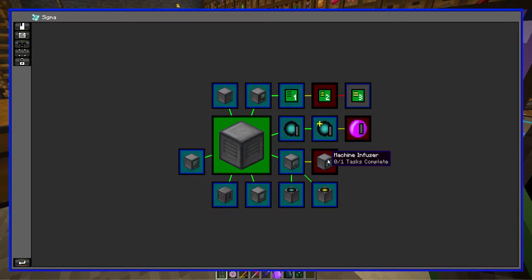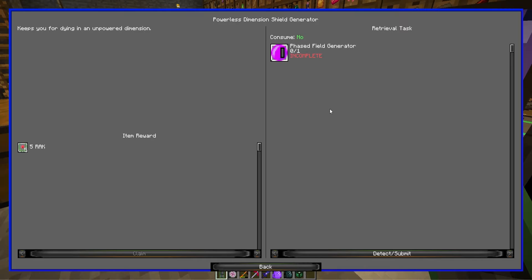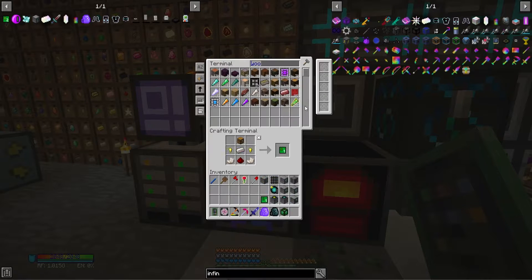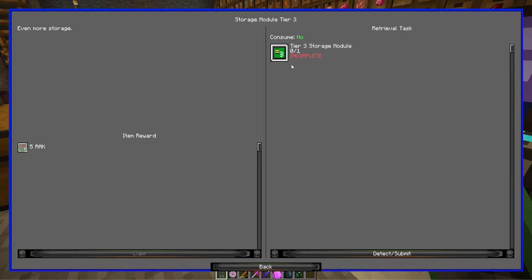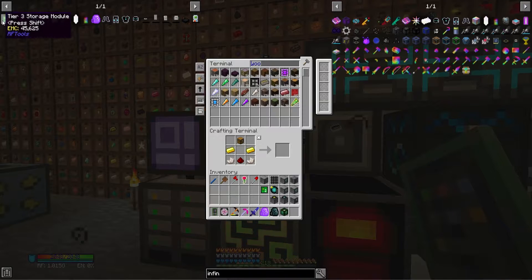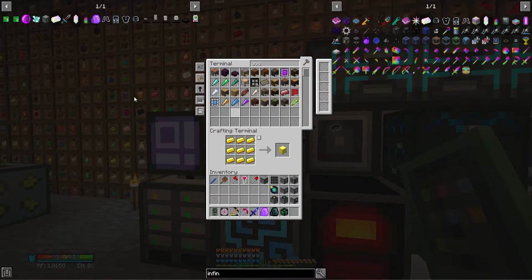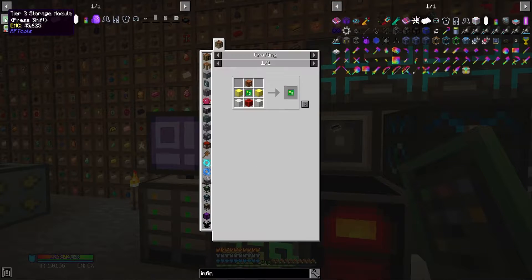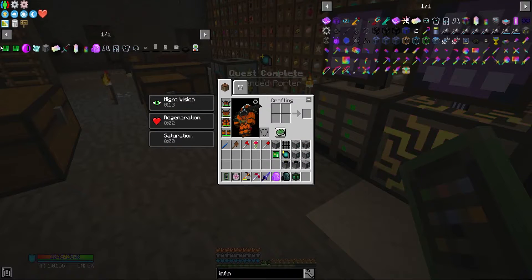All of that is done. We still need to do tier two, which should be easy, and then a tier three which also looks easy — it just requires a lot more materials, which is fine because we have those in abundance. One, two — just wires and blocks this time — and that's complete.